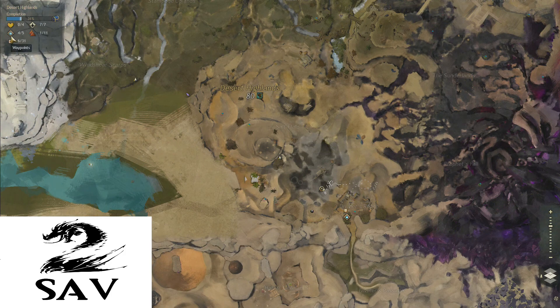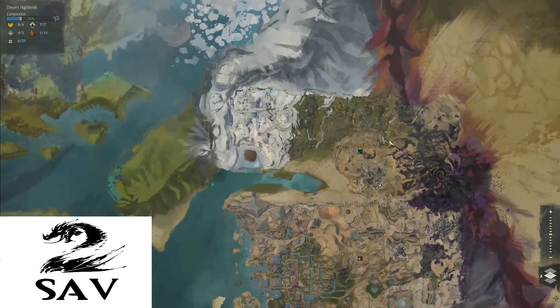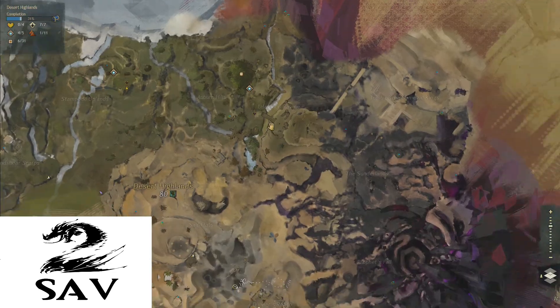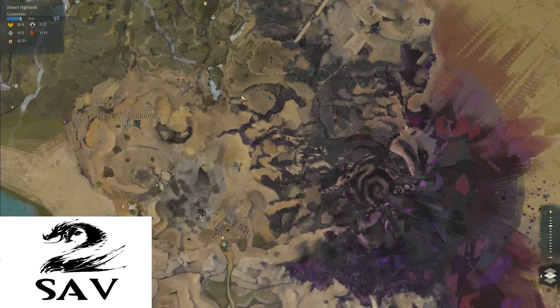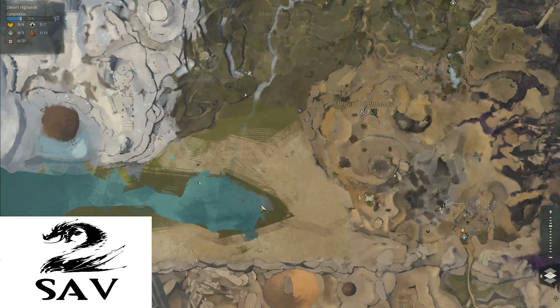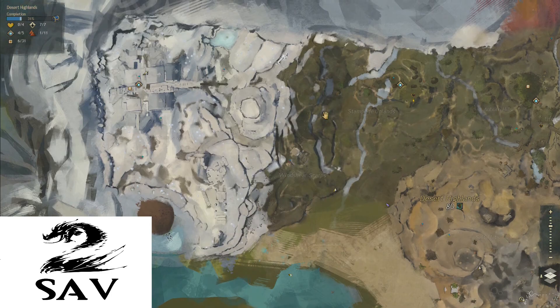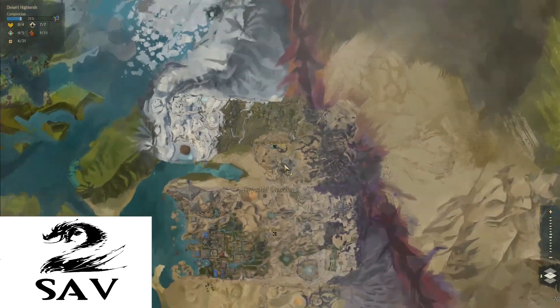I only have 6 points of interest and all but one of the waypoints, and 11 vistas. I feel like this map is fairly straightforward, but I will probably show you guys how to get into this bottom area down here, how to get up into this area, and so forth. It's going to be a lot of minor things for this video.